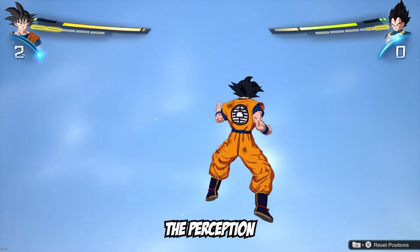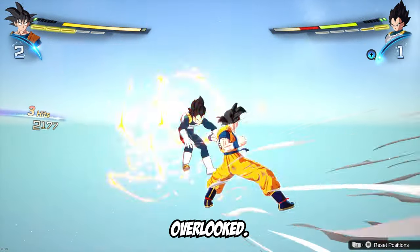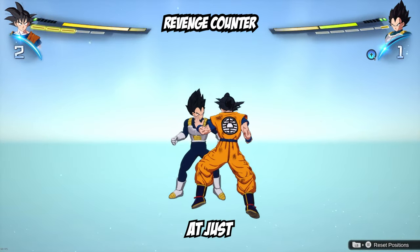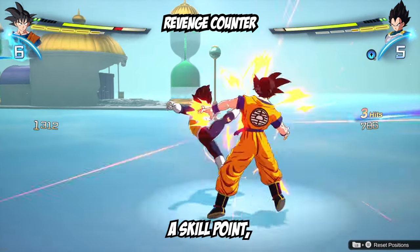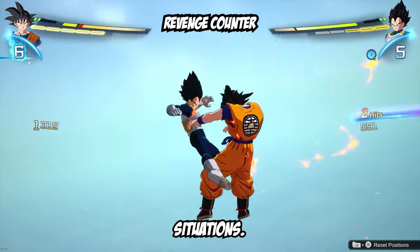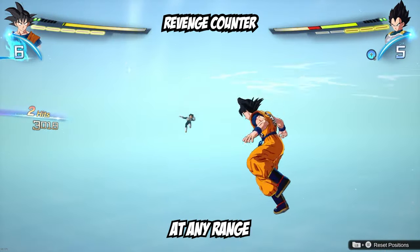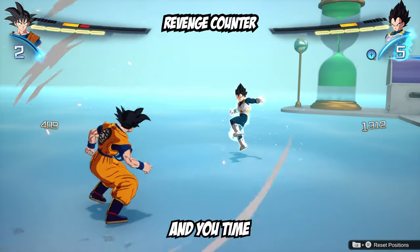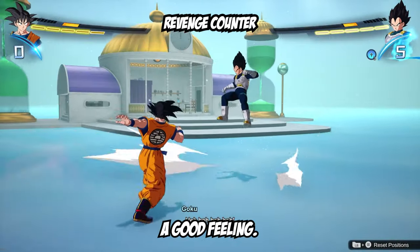Even though people are really abusing the perception mechanic, let's talk about two defensive abilities that seem to be really overlooked. The first is the revenge counter. By clicking in your right joystick at just the right moment, you can execute a revenge counter. It does use a skill point, but can be used even when you're getting comboed, so this can really help get you out of those situations. What's extremely important is that it can be used at any range and help you close the gap — this one is huge. Also, if someone revenge counters you and you time a super perception at just the right moment, you can counter their counter, and it's a good feeling.